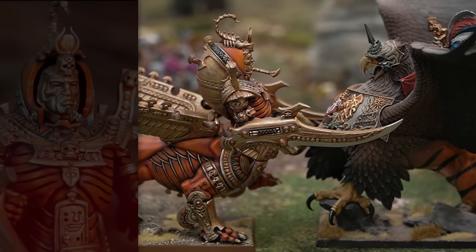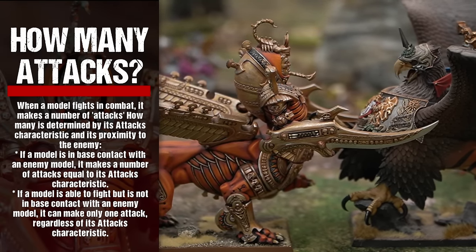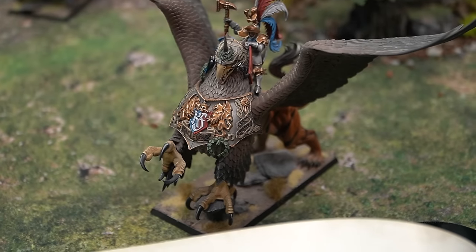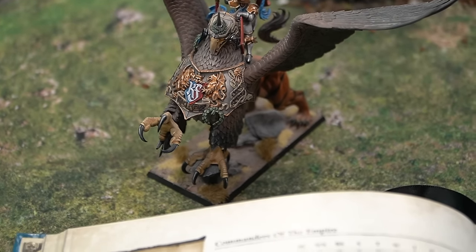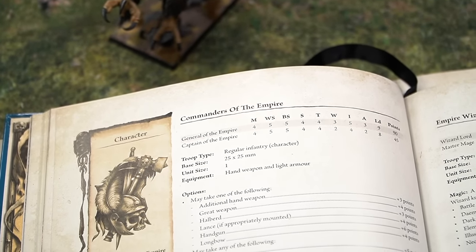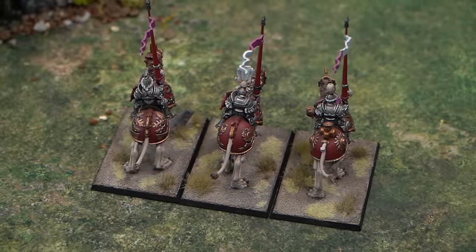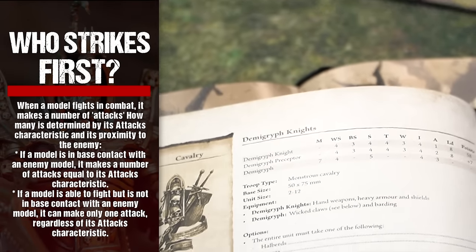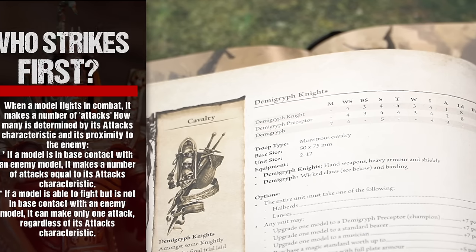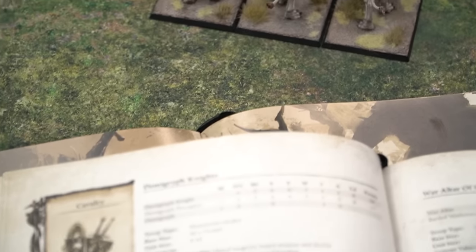When a model fights in combat, it makes a number of attacks determined by its attacks characteristic. If a model is in base contact with an enemy model, it makes attacks equal to its attacks characteristic. If a model is able to fight but is not in base contact with an enemy, it can make only one attack regardless of its attacks characteristic. A model's initiative characteristic determines when it attacks — work through the initiative values starting with the highest and ending with the lowest.